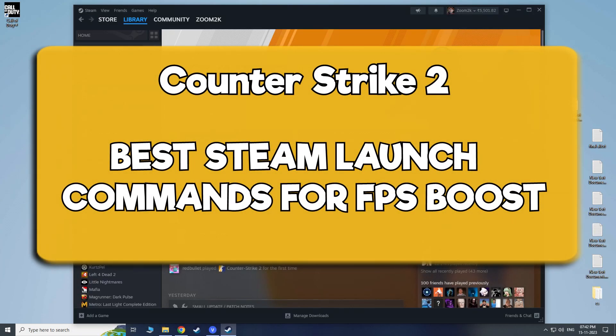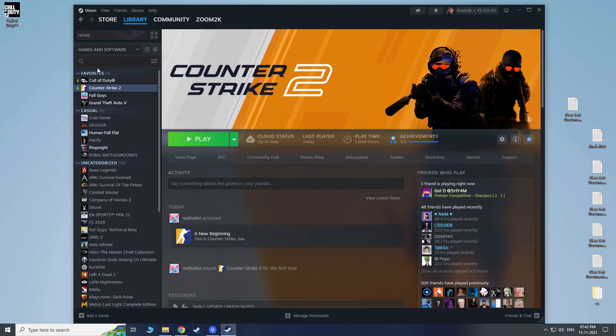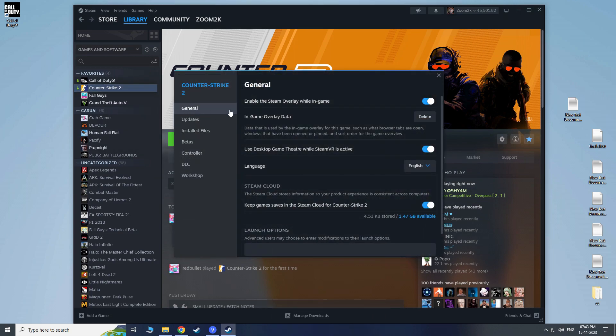You can make your CS2 run smoother and boost some FPS by using these Steam launch commands, which remove stutters, lags, and some unnecessary things. For that, go to Steam library, then right-click on CS2 and select Properties.